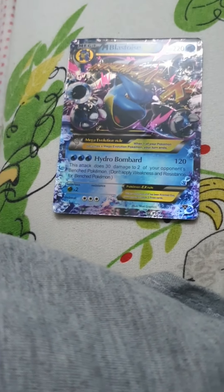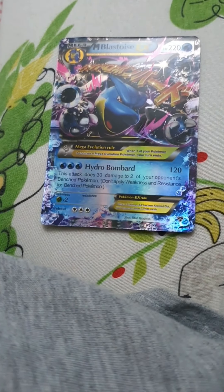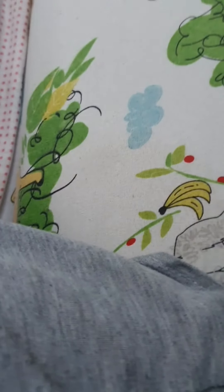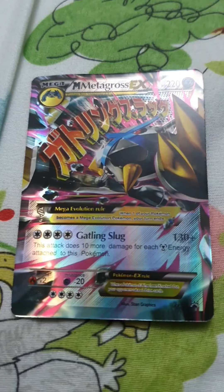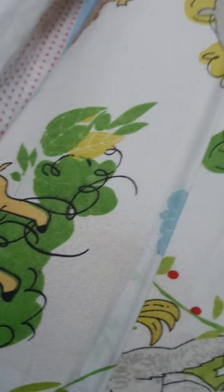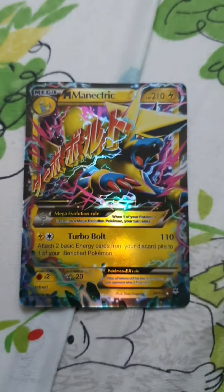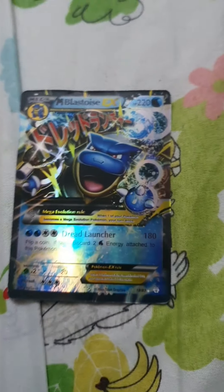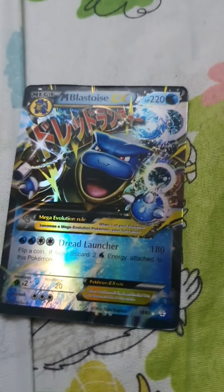This Pokemon is called Mega Blastoise. It has 220 HP and 120 damage. This Pokemon is called Mega Metagross. It has 220 HP and 130 plus damage. This Pokemon is called Mega Manectric. It has 210 HP and 110 damage.